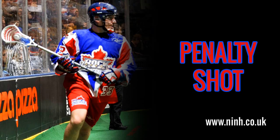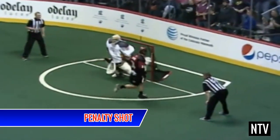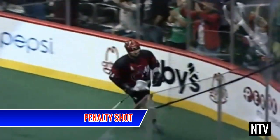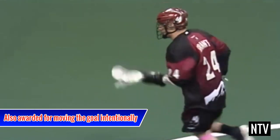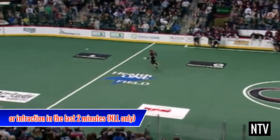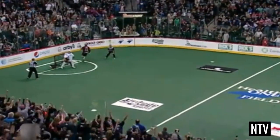A penalty shot is awarded for a three-man-down penalty, or to an offensive player if an opponent has unfairly obstructed a legitimate chance to score. On a penalty shot, the shooter starts from the centre circle and is only allowed one shot towards the goaltender. Even if there is a rebound, he's only allowed one shot. Any shot that goes in counts as a goal.